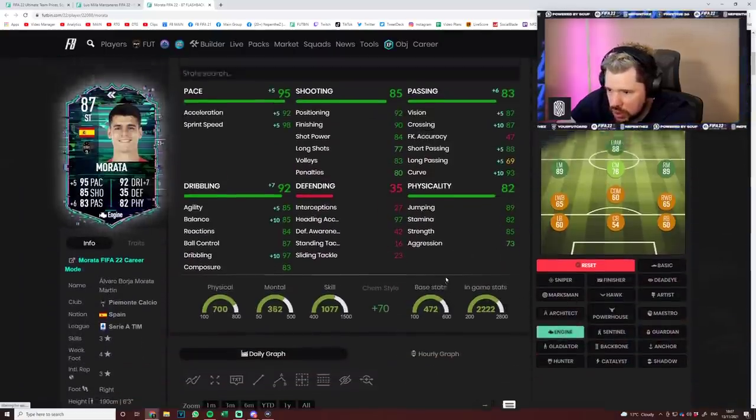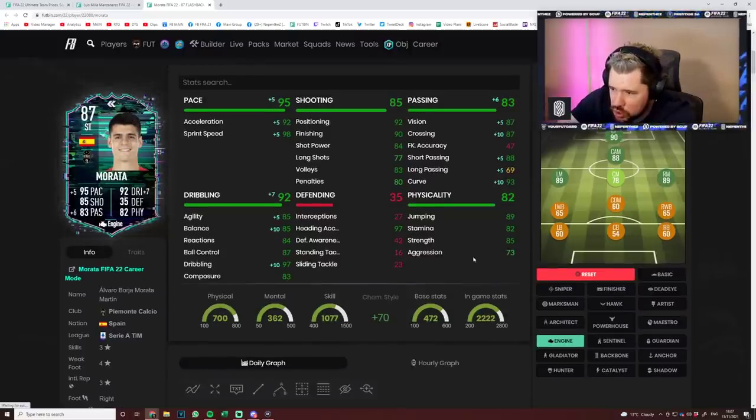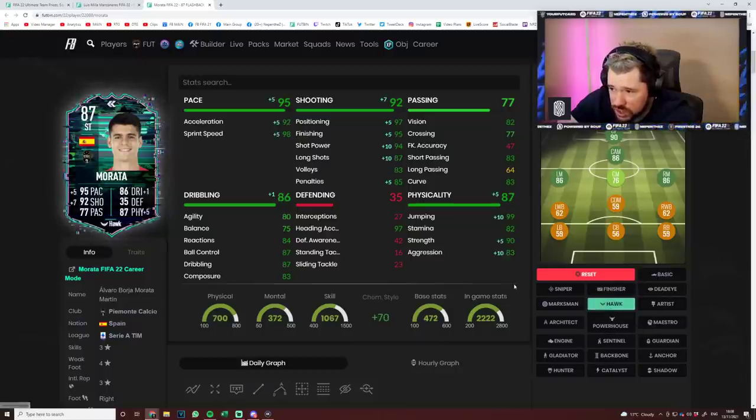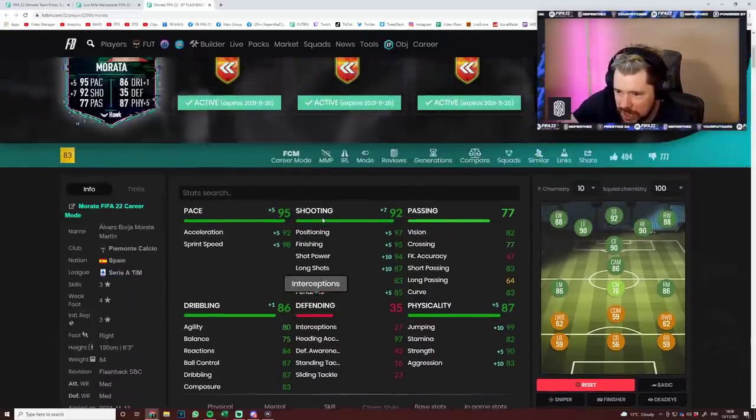I think you might look at an engine. Depending on how valuable shooting is for you — 90 finishing, 92 positioning is very good. An engine gives him great pace, better passing and boosts that agility and balance. Otherwise you might want to go for a finisher, which gives him 10 agility, 5 balance, 12 dribbling — makes his dribbling super good, his finishing very good. Alternatively, I do like the Hawk this year. Good pace boost, great shooting boost. He will be clinical in front of goal and has that four-star weak foot, with really nice physicals. It's just that dribbling then is left a little bit heavy.